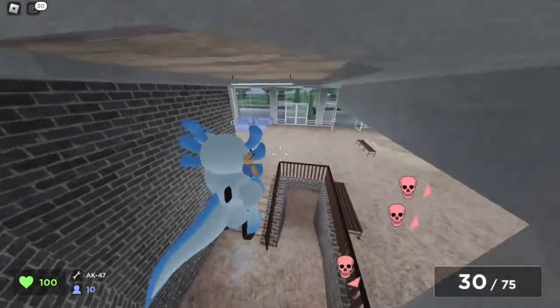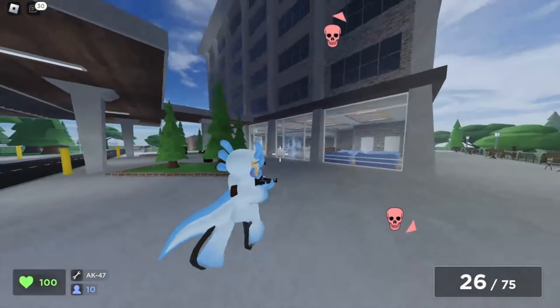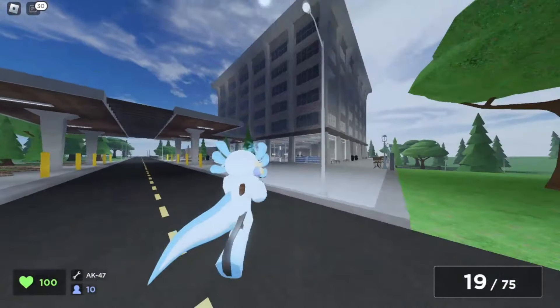So how exactly do you operate this? Well, it's pretty simple. Just set up the auto clicker and leave it running. You'll automatically earn the XP and it's really that simple.